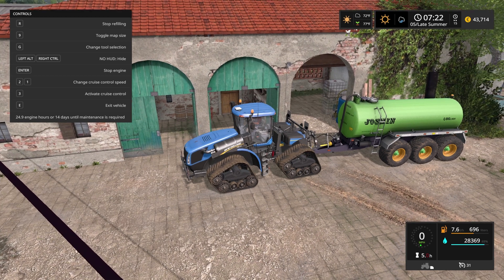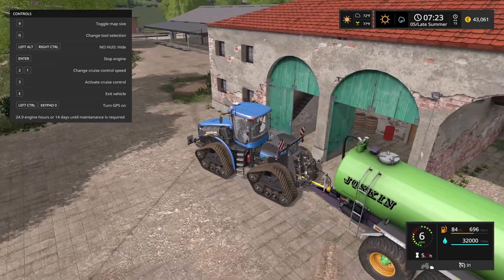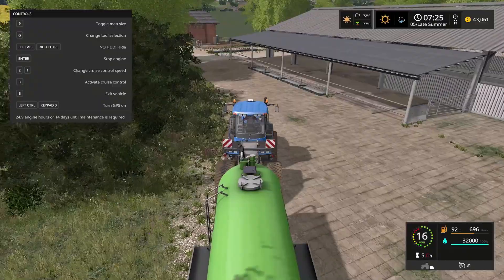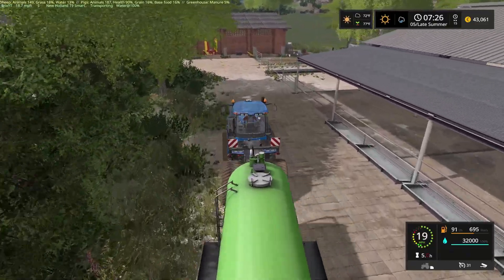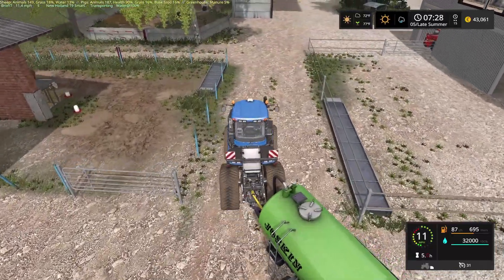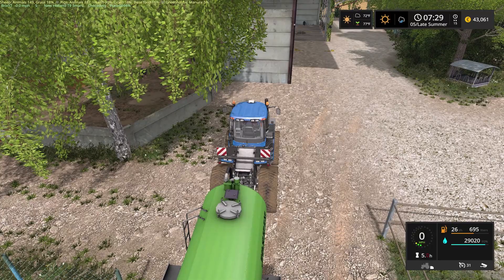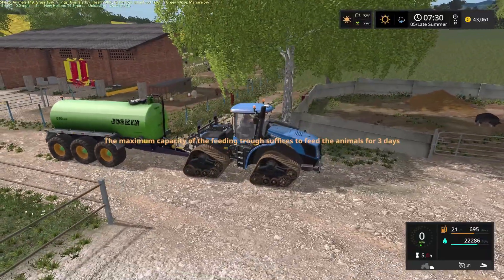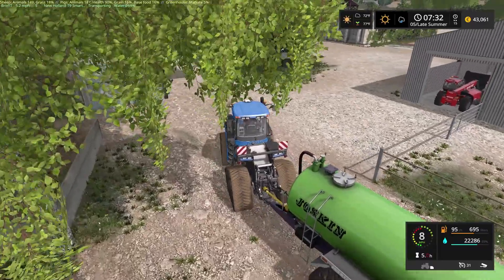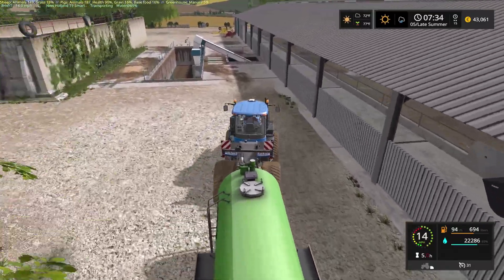Sheep are going to need hay. We have some bales, I think, so as long as the bales didn't get destroyed we should be good on our hay situation. We're going to just kind of work around the yard today — nothing too exciting is going to happen, I don't believe. How much wool do we have? We only have a pallet. This yard is about the right size — it's not so big I can't work in it, but it gives you a little bit of a challenge just getting around.